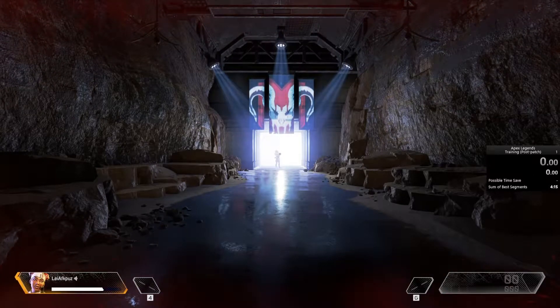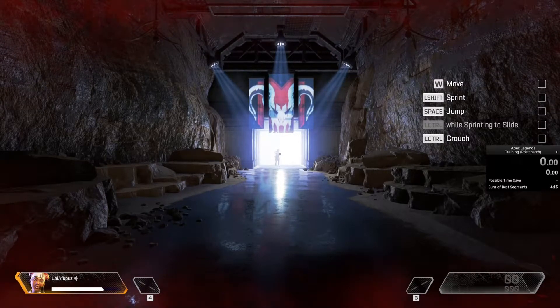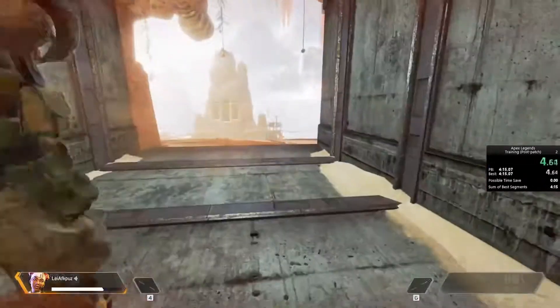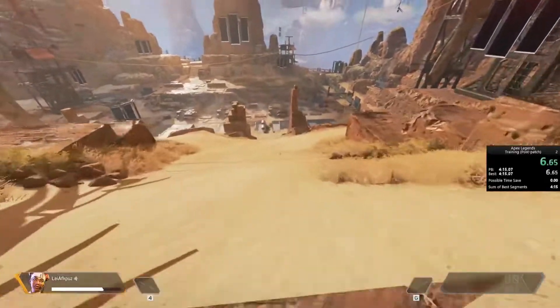You can call me Bloodhound. Let us begin with basic movement. Complete the checklist on your HUD. Follow me. Sliding down hills increases speed.